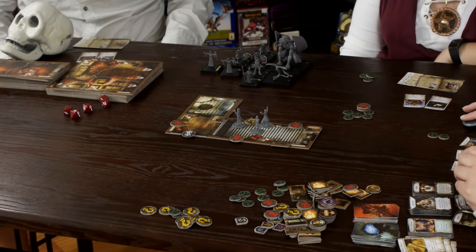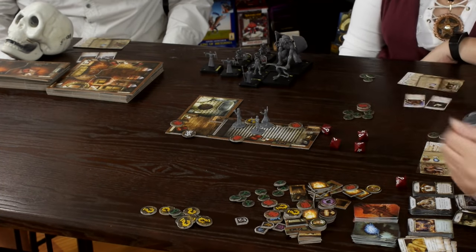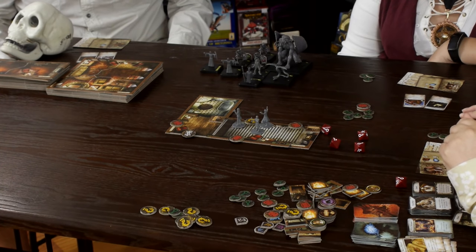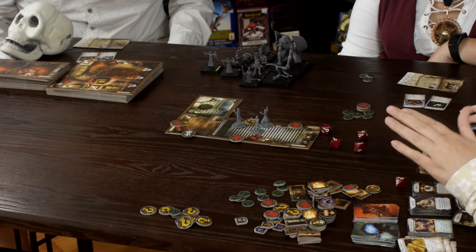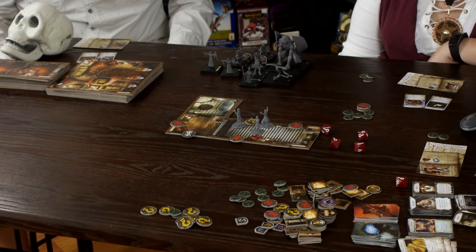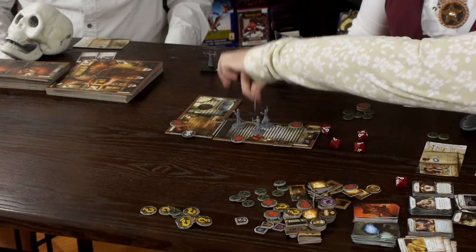Agatha moves up and also investigates the painting. Her lower value is five, so she rolls five dice — but also gets only one success. However, the result is more informative: 'You identify several specks of light in the sky as planets, occupying the same section of the sky as if coming into alignment, not unlike the planets in the sky tonight. Beneath the painting reads a plaque: in memory of Lilith Vanderbilt. Gain two clues.' With age comes wisdom — two clues for Agatha.